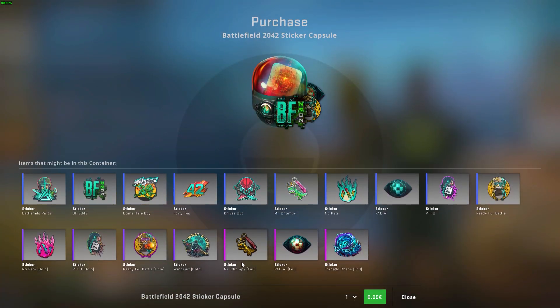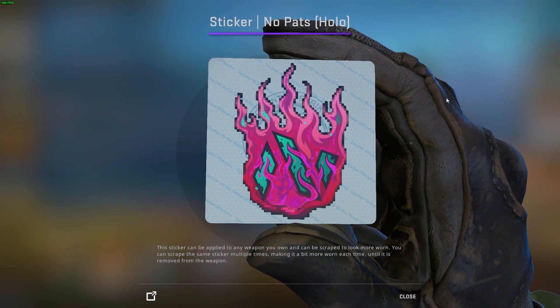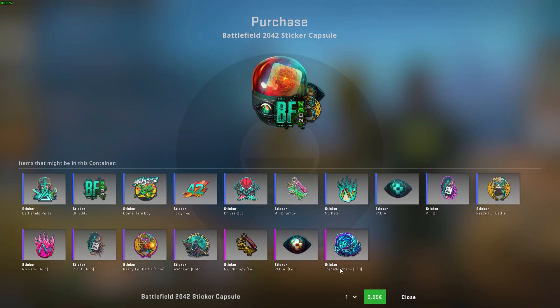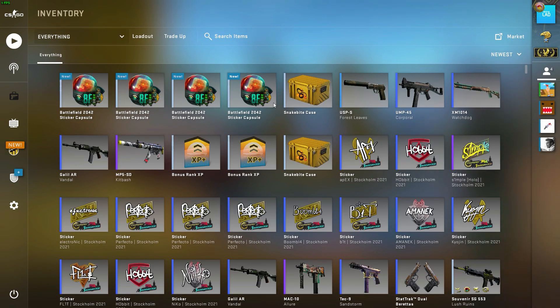Interesting one, and of course this one stands out a bit - No Pads. I'll open no more than four of these capsules. What can I get? Can I get four foils? Let's start with the first one.